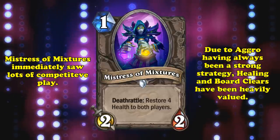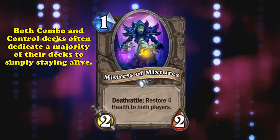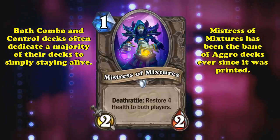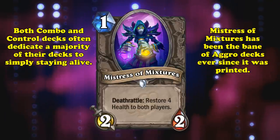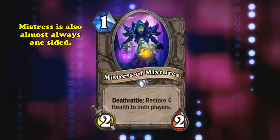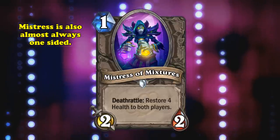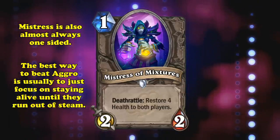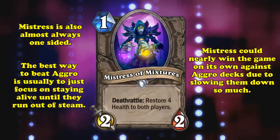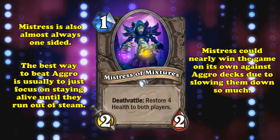It's hard to overstate how important healing and board clears have been, because of how good aggro decks have been in Hearthstone. Combo and control decks at times have had a majority of their decks dedicated to anti-aggro cards, with a small portion actually dedicated to their win condition. This card was the bane of aggro decks, since as a 1-mana 2-2, which was unheard of at the time, they could easily contest the board and shut down aggro decks. Its effect was also almost always purely positive, since restoring health to a full-health aggro opponent didn't do anything. The strategy for most non-aggro decks was to just stay alive long enough for aggro decks to run out of steam, and then slowly turn the tides and win. Mistress of Mixtures fit perfectly into this game plan, since it slowed down some aggro decks so much that it became almost unwinnable.